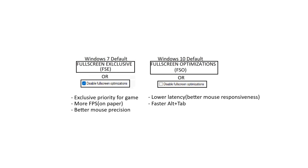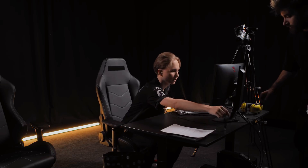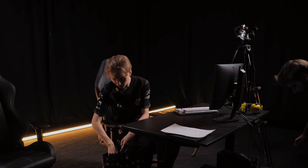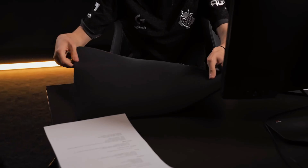In short, if you play modern games like CS2, Valorant, or Apex and you have a newer Windows build, then you should definitely stick to full screen optimizations mode — meaning you do not check the box. If you play older games or haven't updated your Windows in a while, then full screen exclusive mode might be a better alternative for you — meaning you check the box. In conclusion, there are no strict rules when it comes to stuff like this, so my best advice is to do your own testing of those two settings.